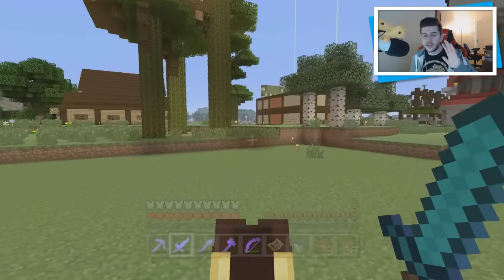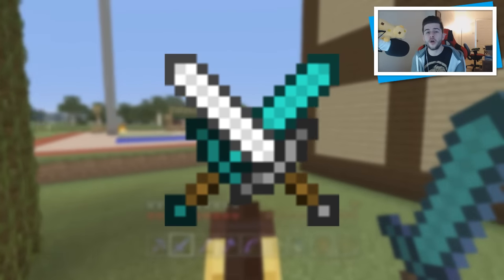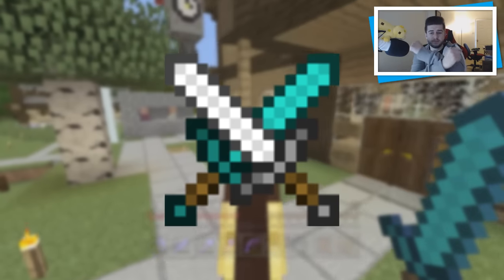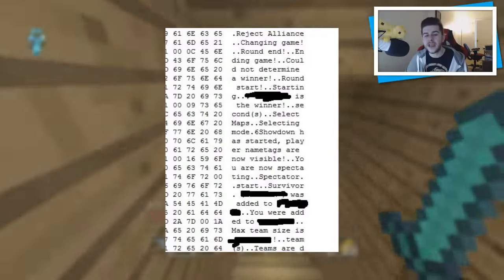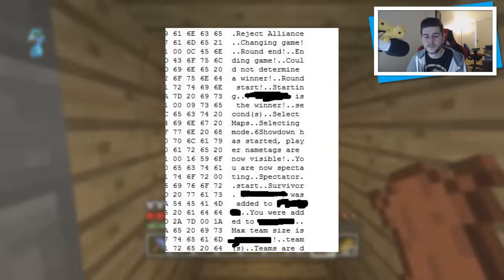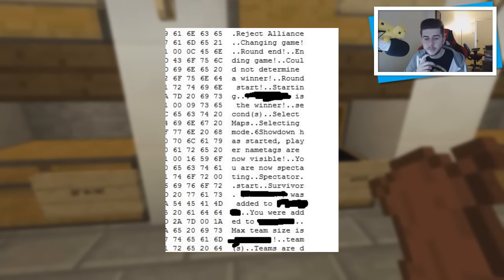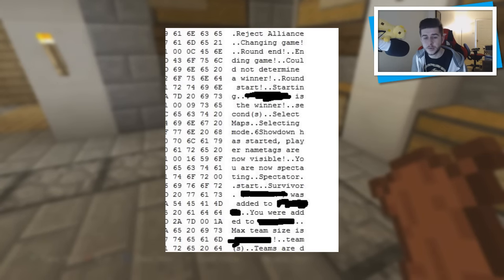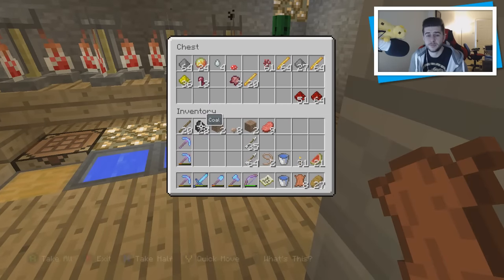The modders also sent me the official logo for Battle Mode, which shows an iron sword and a diamond sword crossed — implementing the Hunger Games / Battle Mode theme. Additionally, the code contains game strings including: 'reject alliance', 'changing game', 'round end', 'ending game', 'could not determine a winner', 'round starting', 'showdown has started', 'player name tags are now visible' — so your name is invisible until toward the end — 'you are now spectating', 'survivor was added', 'max size', and 'teams'.